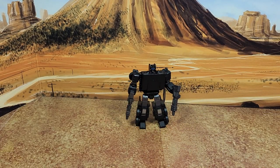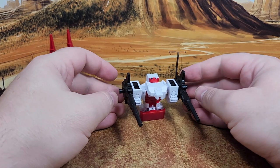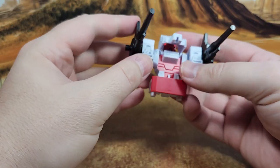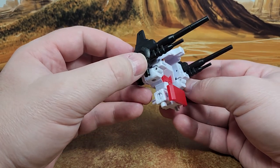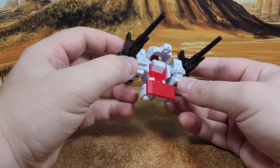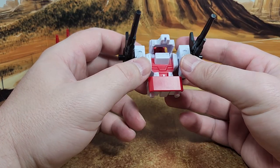Six-Gun in turret mode — it's a bit goofy. I'll snap a picture and insert it so you can see how you're supposed to display him on the Metroplex base mode. You have the hands sticking out, the gun, and the legs which go on the guns. It's not great. I don't like this figure more or less than the Siege one.